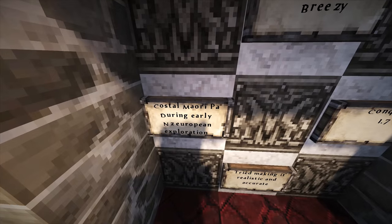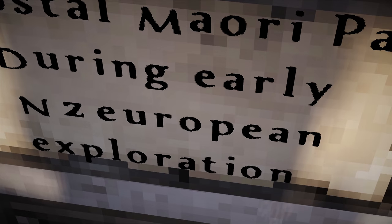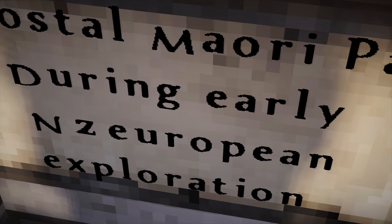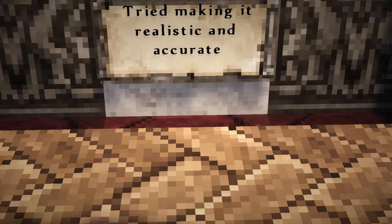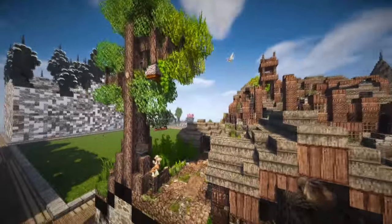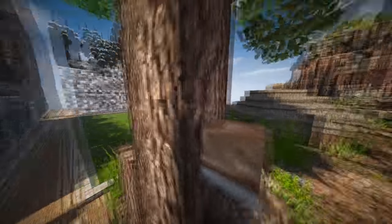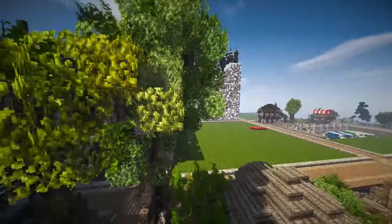It's a Coastal Maori Paa during early New Zealand European exploration. He tried making it realistic and accurate, and I think it's brilliant — it's awesome actually, it's wicked. Oh look at the tree — he's used the mushroom head. Sweet, so good.